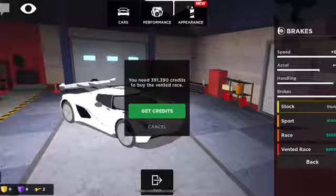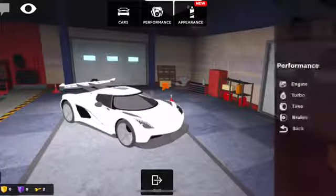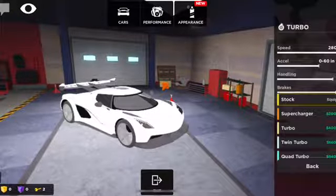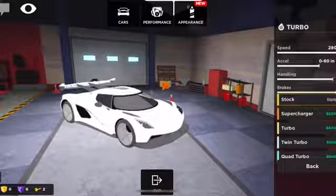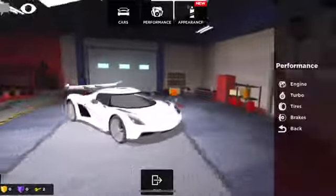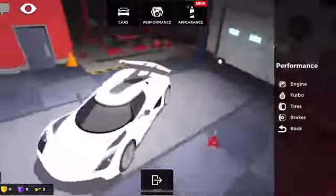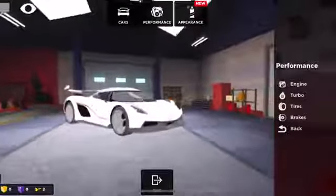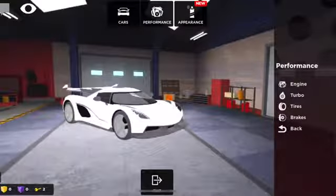Adding up the upgrade costs: 400k for brakes, 360k for tires, 600k for the race engine, 940k for quad turbo — that totals around 2.3 million dollars to fully upgrade this car.